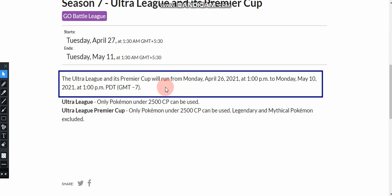The Ultra League will run from Monday, April 26 at 1PM to Monday, May 10, 2021 at 1PM PDT.